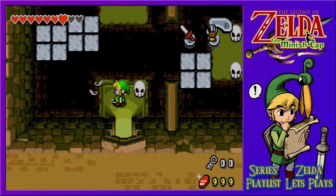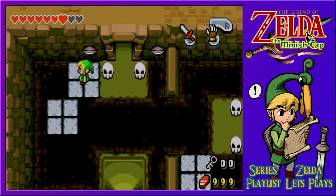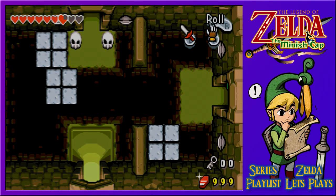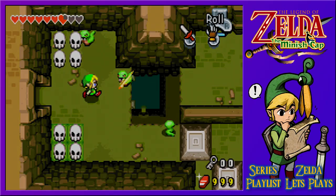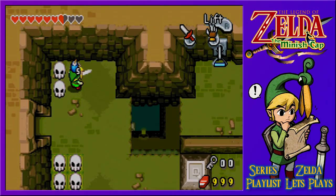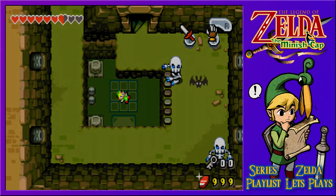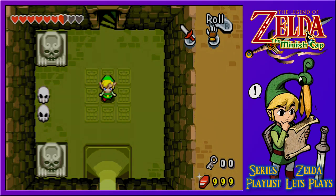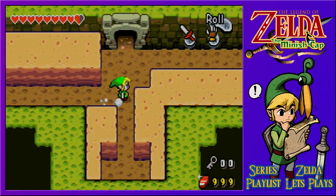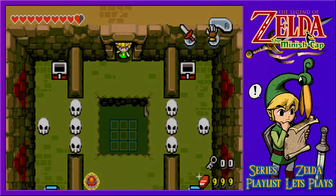I guess it stopped denoting things on the map. All we really want to do now is head back to the other side — we accidentally fall off but we made it all the same. There's nowhere to go from here, so what's left is to jump down and have a nice time picking up tons of rupees. All these extra kinstone pieces hidden everywhere. There are hearts to replenish ourselves too — we've got tons of fairies, so we should be fine.